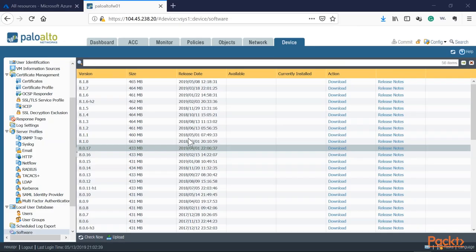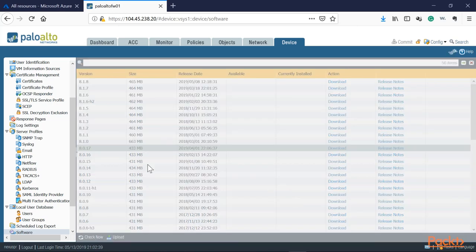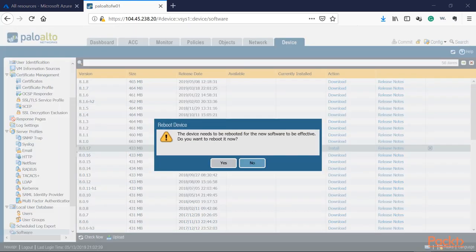Downloading 8.0.17 — similar to 7.1.23, we wait for the download to complete, then install. The image has been saved into the software manager. Applying 8.0.17 now. It will ask for a restart once done. After that, we'll finalize the upgrade path by going to 8.1.